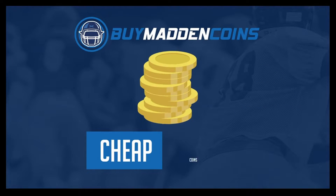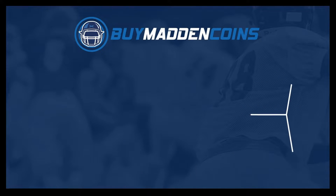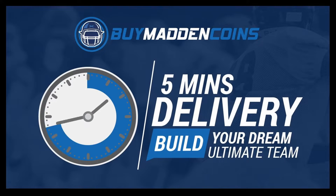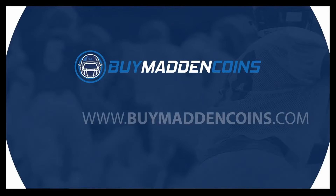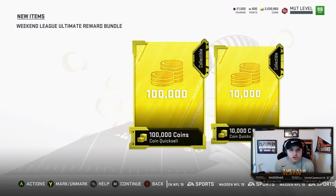Looking for coins to help build your god squad? Head on over to my coin sponsor 5maddencoins.com — cheap, fast, reliable. Right now use code SLAY for 20% off plus receive 10% extra free coins.